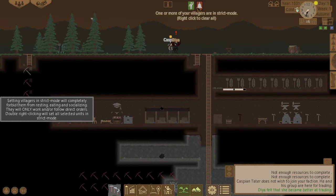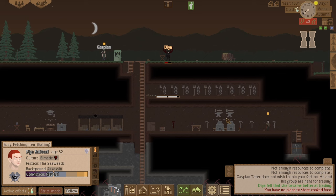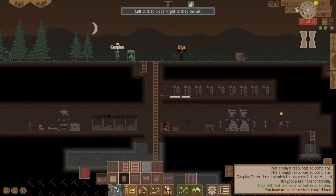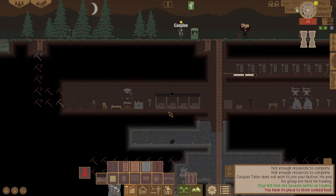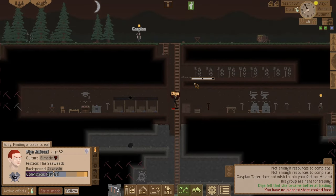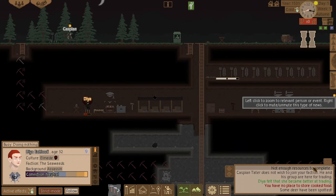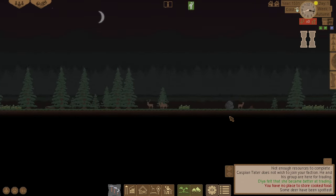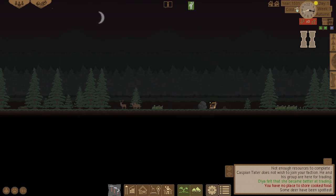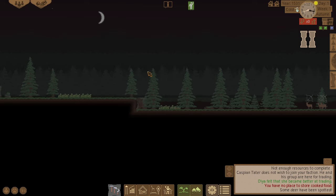No place to store cooked food — I need one of these barrels. Let's put a barrel there. Some deer have been spotted — I still can't tame them so I'm going to have to hunt them all. Let's mark all of them for hunting and take them out.